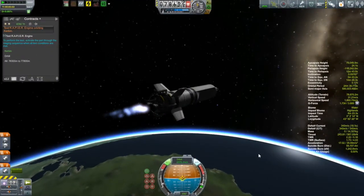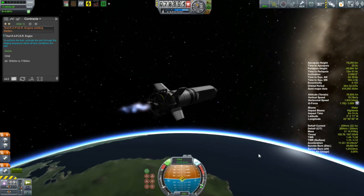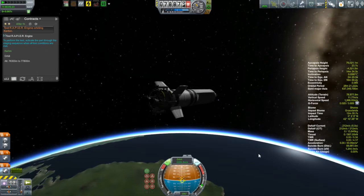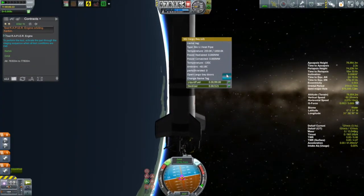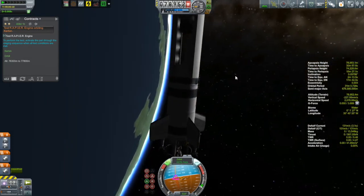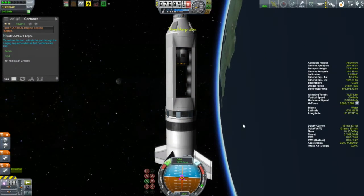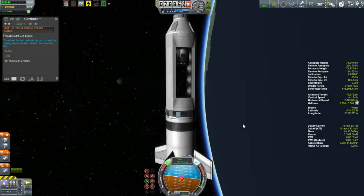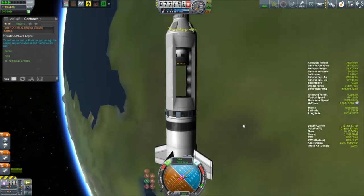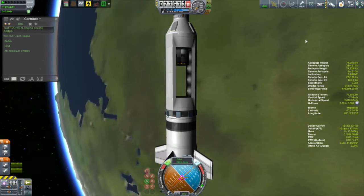All that's in the cargo bay is a single rapier engine. So the whole mission is just simply to get into low Kerbin orbit, get to the appropriate altitude for the contract, stage to test the engine, and then get this thing back down. Now the rapier engine is something that I haven't unlocked yet. The rapier engine is a stock engine which can be switched from being an air-breathing engine, like a jet engine, and then switched to a rocket mode where it's burning liquid fuel and oxidizer. So this makes it a very, very good engine for single-staged orbits, especially for space planes.